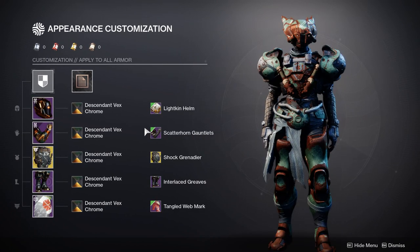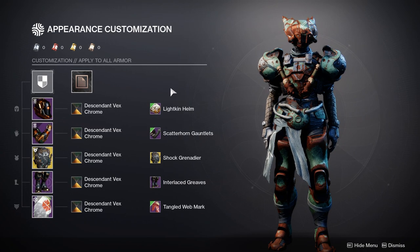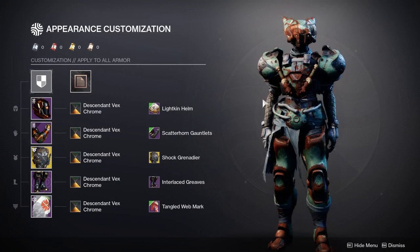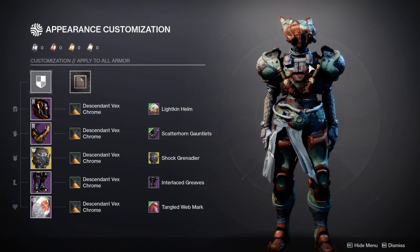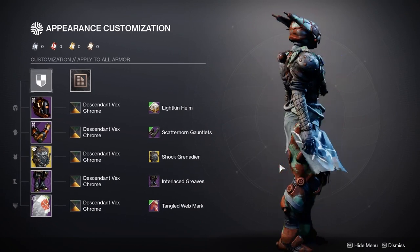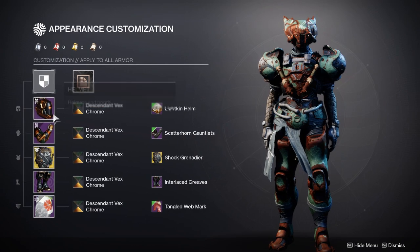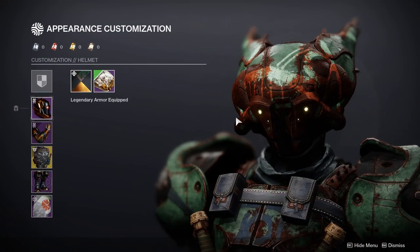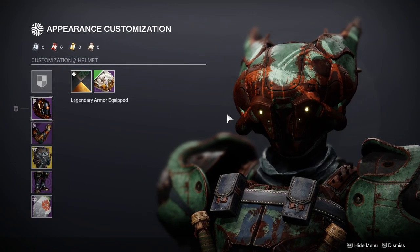Let's go on to the titans. This is my titan and I think the titan came out really good. The reason I wanted to call it the fallen slash scavenger look is because this is very fallen — the chest piece is very fallen, the helmet's very fallen, and the boots can be called fallen as well because this is the Splicer set.